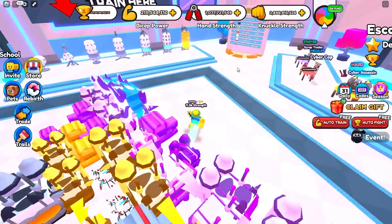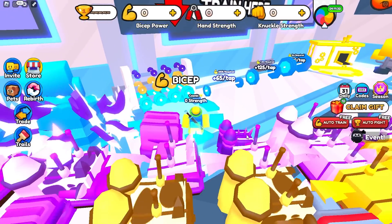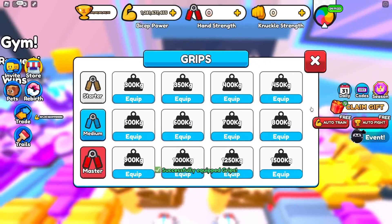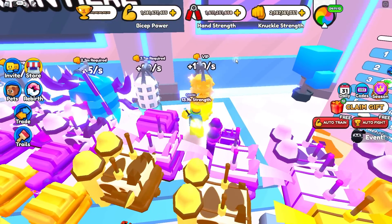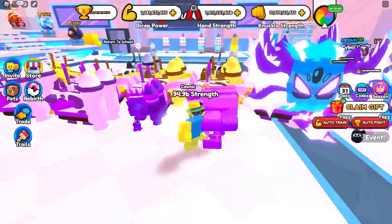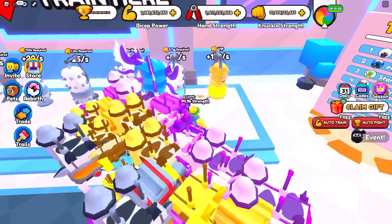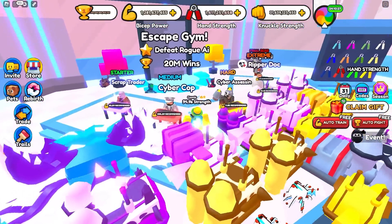In the second zone, I recommend the punching bags. Let's rebirth again to reset our stats. For the bicep one, we click it once and gain about 1.2 billion. For hand strength, we click it once and gain 1.6 million — so bicep is the worst one in this area. After punching the punching bag for about five seconds, you can see we already gained tons more. The punching bag is definitely the best in this area. VIP gives you a times three boost for everything, so it applies to all strength types. In the space gym area, I recommend the punching bags and doing knuckle strength because it is the best.